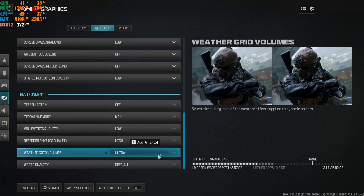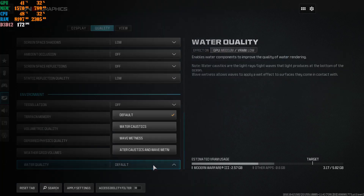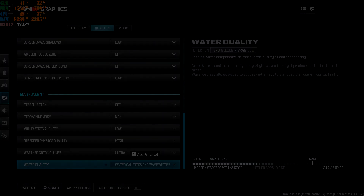If you were playing multiplayer, I'd tell you to turn weather off because you don't need to see weather in multiplayer. For water quality, since it's the campaign version, you don't need to have it at default - if your machine can't handle it and you're struggling with FPS, go with default. But for campaign, I actually use the higher setting and it makes the water look slightly better. Remember, Modern Warfare 3 is completely different to Modern Warfare 2.